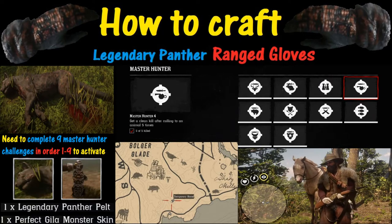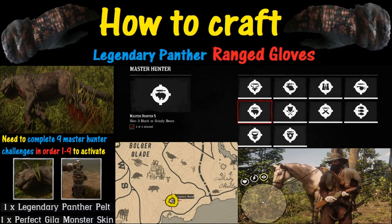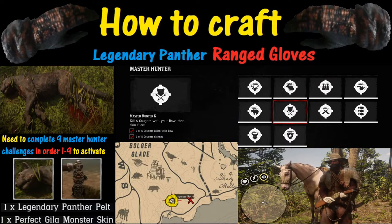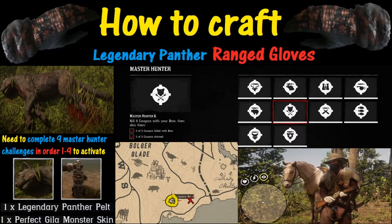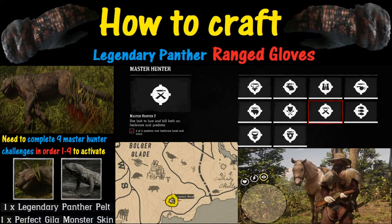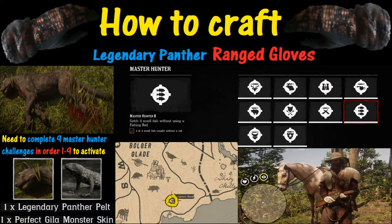What exactly is that reason? Well, it has something to do with a Master Hunter list. There are ten items on the Master Hunter list, and number ten is that panther. But to get to number ten, you have to complete one through nine — in order. You can't choose to do number five and then number one. You have to do them sequentially: one, two, three, four, five, six, seven, eight, nine before you can activate the legendary panther hunt on spot number ten.